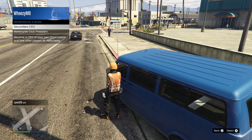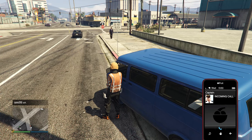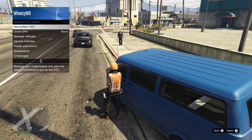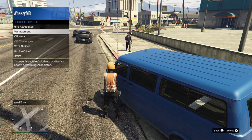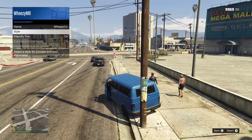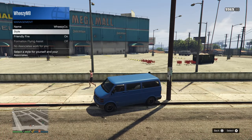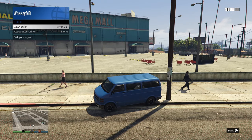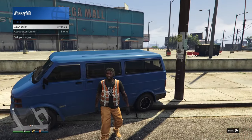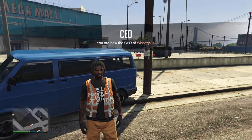Alright, final and most important part of the glitch. When you go back into free mode, register as a CEO and be next to any street car. Open up your interaction menu, go to Management, hover over Style, then hop into the street vehicle, click on Style, switch one to the right and one back to the left, then you're safe to get out of the vehicle. As you can see, the vest has merged onto our outfit — and from here you're good to save it.